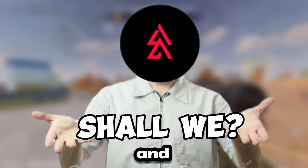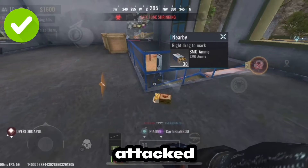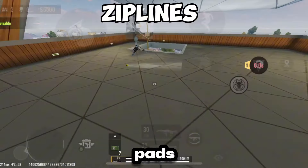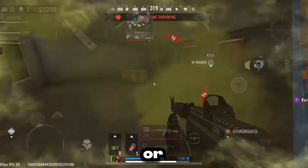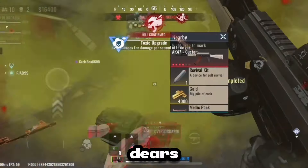For the defensive playstyle, how do you use Nova to your advantage? When you are getting attacked by an enemy, smoke their paths to you — this includes doorways, zipline paths, stairs, and so on. Or you can smoke buildings and camp in them, creating an area no one wants to enter.